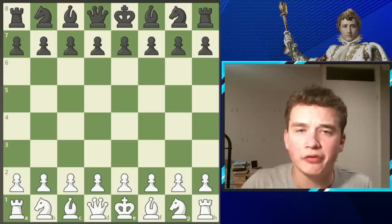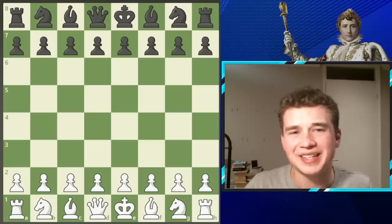With the white pieces, we have the man himself, Napoleon, and with the black pieces, we have General Bertrand, who served as a high-ranking military leader during the French Revolution.